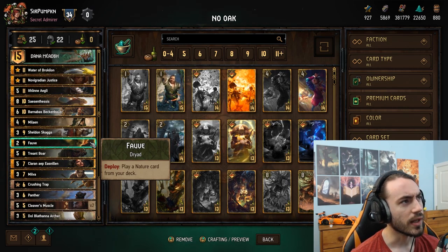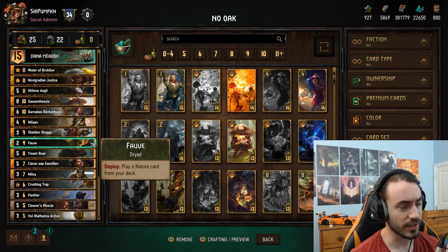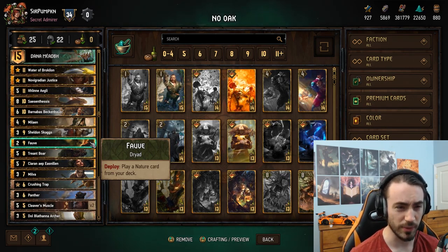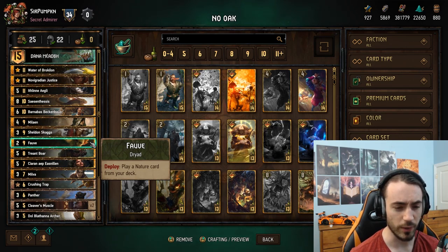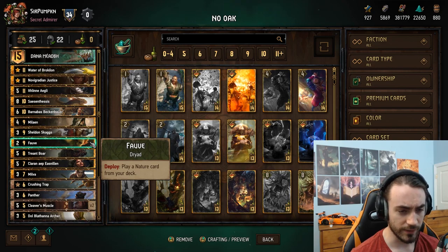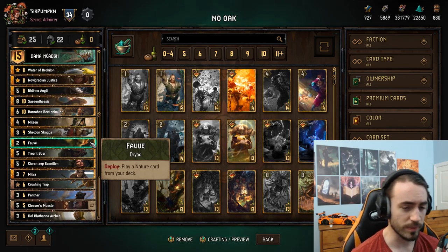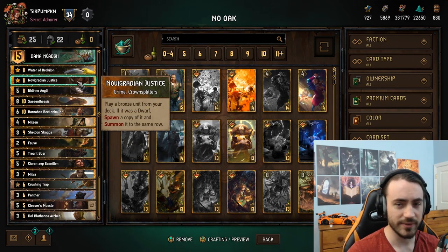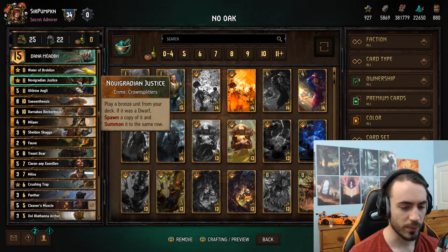Monsters definitely plays a lot of points, Syndicate definitely does, SK definitely does, Northern Realms typically does too. So I guess only against Nilfgaard I wouldn't play Fob Water early, because they don't play too many points and they typically don't care about winning round one. But most other decks I typically play Fob Water in round one if I have it. Nova Guardians Justice - it's just a really good card, one of the best cards in Scoia'tael.